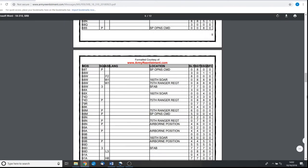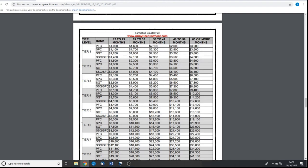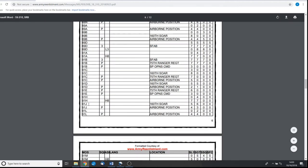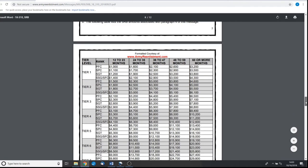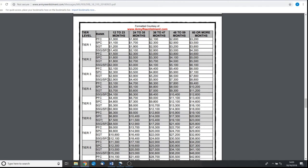I scroll down to the bottom of the page and this tells me the tier level bonus. I am a tier level 6, I am a Sergeant, and my actual bonus amount depends on how long I reenlist for. The only reason you need your MOS is to check what tier you are. For example, if you're a 91 Juliet Sergeant, you still get a tier level 6 bonus. So your MOS and rank determine what tier level you are, but once you get to the actual tier, it's all the same regardless of your MOS. A tier 6 for a 13 Fox Sergeant — how much money you get depends on the length of time you reenlist for.